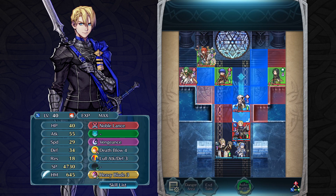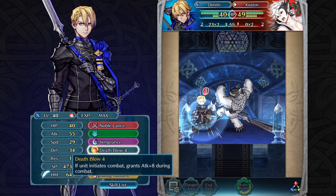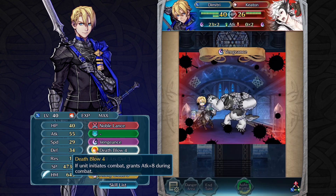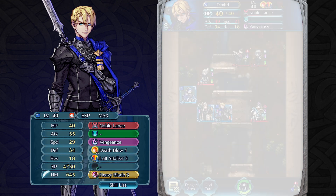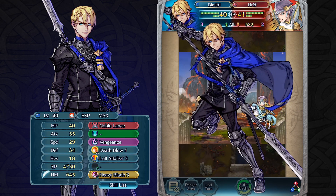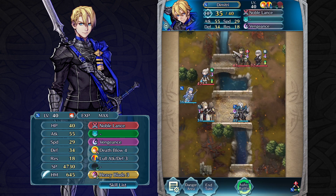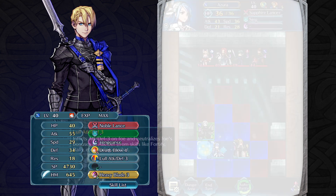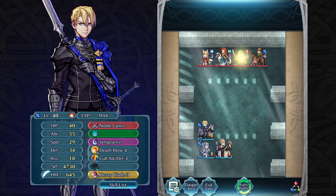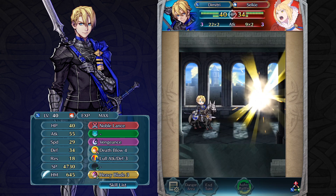In Fire Emblem Heroes, Dimitri boasts a monstrous physical attack with his Noble Lance and Death Blow 4. If used strategically, he can even use it to guarantee a follow-up attack based on the HP values of himself and his foe. He can use this effect to take out tough opponents, like foes with high speed and defense, or foes that can disable a skill that guarantees a special attack, like Greil, Legendary Tiki, Tiki Young Dragon, and Nowi. A new skill called Lull Attack Defense not only neutralizes bonuses to attack and defense from skills like Fortify and Rally, but can further decrease those stats when in combat with Dimitri.